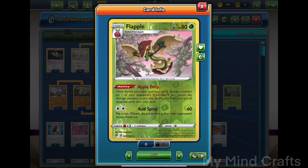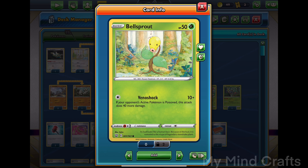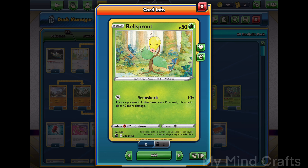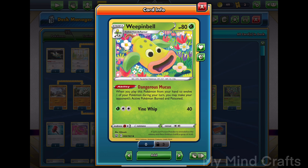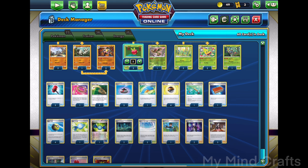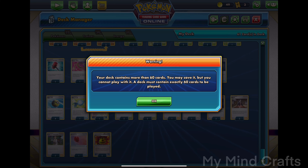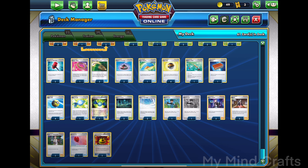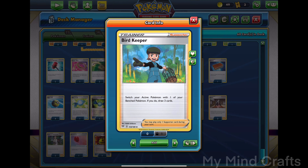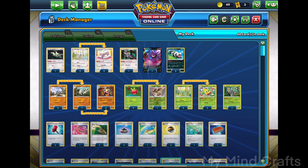Moving on, we have Applin and Flapple. Apple Drop puts two damage counters on the opponent's Pokemon, then shuffles that Pokemon back into the deck. We also have Acid Spray, but we won't be using that. Weepinbell's Dangerous Mucus burns and poisons our opponent's Pokemon. And Rowlet with Bird Keeper, so we still don't use any energy.